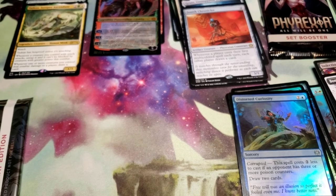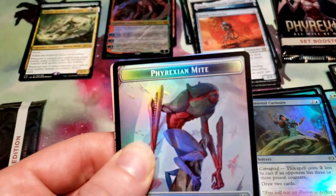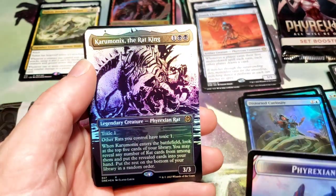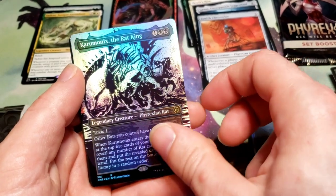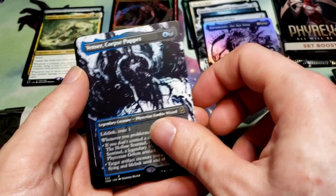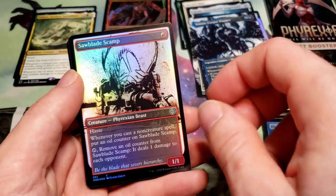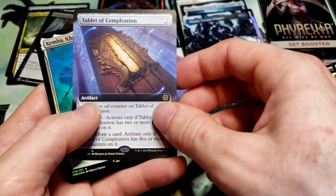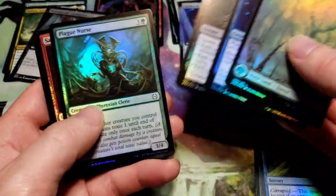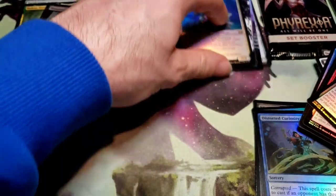I'm going to open up a Phyrexian collector pack now. Actually it's probably not the weakest. We got a Rat King foil in alternate art, got the Phyrexian Goblin and Mite token, Vincer Corpse Puppet, Furnace Punisher - felt like I was saying that wrong - commons, Monumental Corruption, Tablet of Completion, Tablet of Completion, Kimba, uncommons and commons. Let me check through - no misprints.